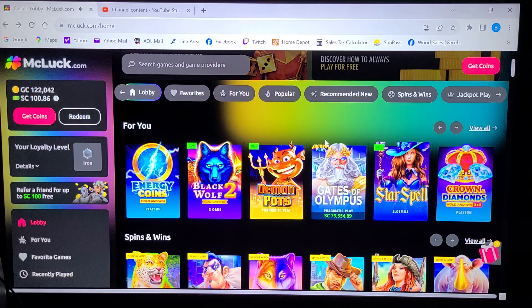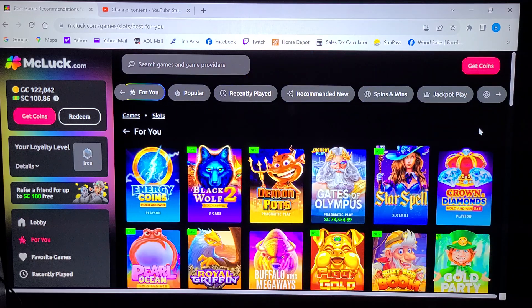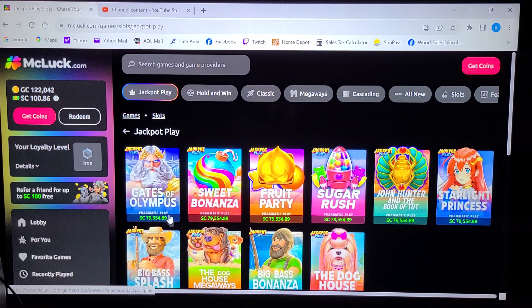They do have a lot of different games. It's going to take a long time to go through all these — it's got popular. I recommend it. Spins and wins. Jackpot play — I always like jackpot plays. Gates of Olympus, Sweet Bonanza, Fruit Party, Sugar Rush.